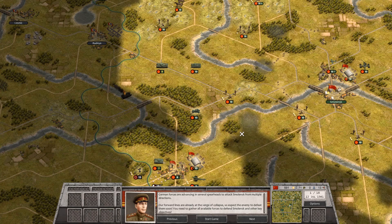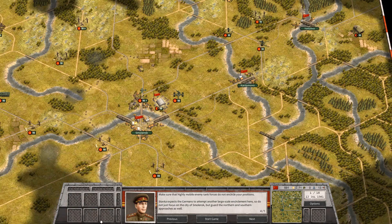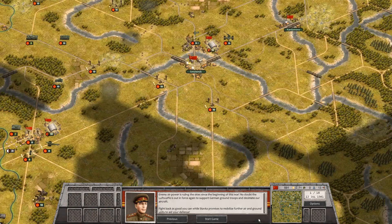Our forward lines are already on the verge of collapse, so expect the enemy to defeat them soon. You need to gather all available forces to defend Smolensk and other key objectives. Make sure that highly mobile enemy tank forces do not encircle your positions. Stavka expects the Germans to attempt another large-scale encirclement here. Do not just focus on the city of Smolensk, but guard the northern and southern approaches as well. Enemy airpower is ruling the sky since the beginning of this war — no doubt the Luftwaffe is out in force again. Fight back as best you can while Stavka promises to mobilize further air and ground units to aid your defense.